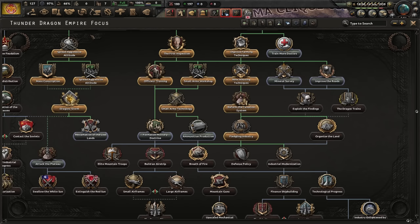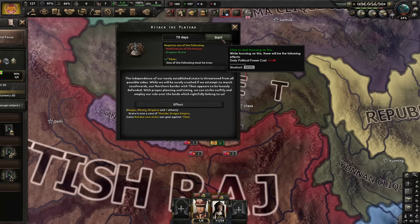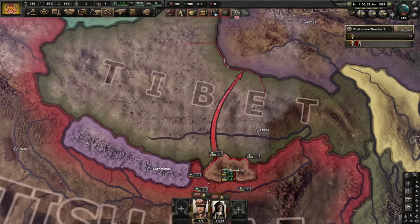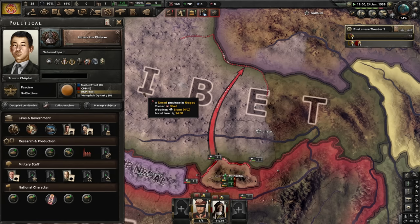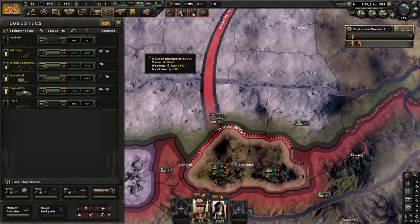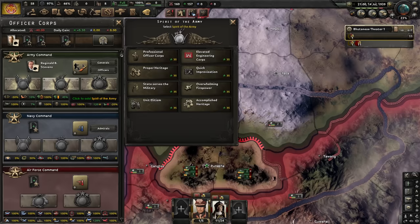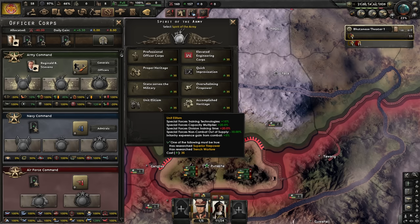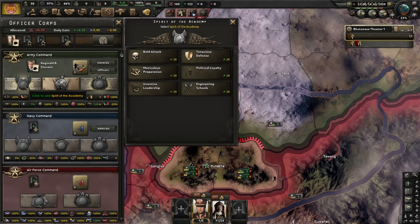We have the required 40,000 manpower in the field - we now move to attack the plateau. Within 70 days, we're going to strike. We're going to rush straight for Lhasa and capitulate Tibet quickly - that will give me the required cores. We need to be strong for what is to come. Let's also grab some stuff I forgot: professional officer corps, and elitism - I can get a lot of mountaineers this way. Bold attack is fine, then smoke and fire. We'll see if we can blast our way into Tibet.